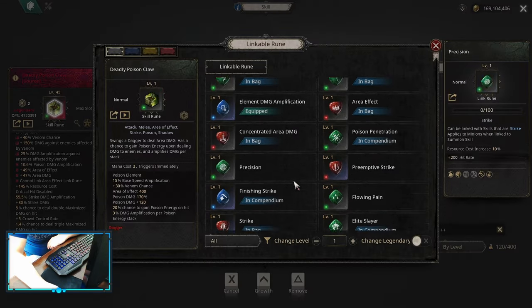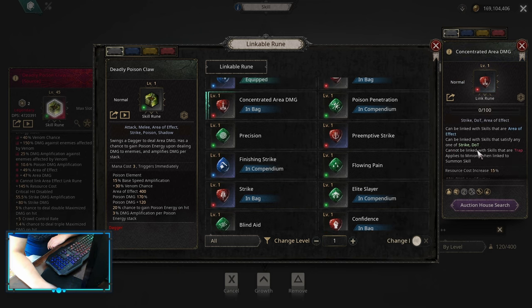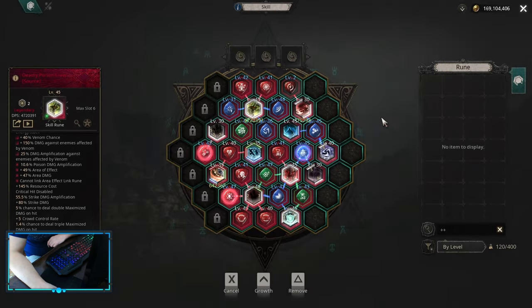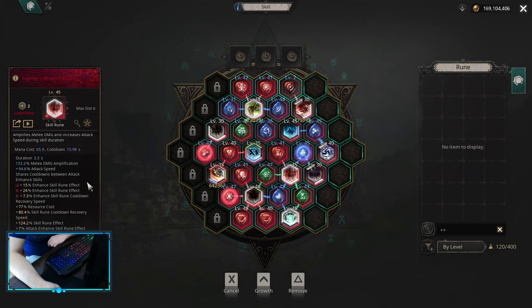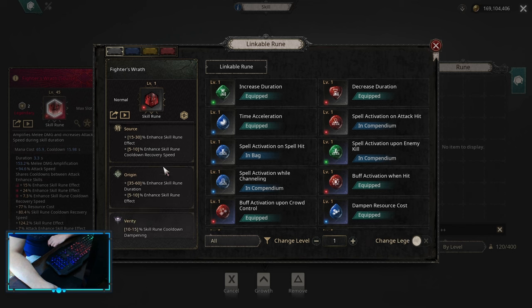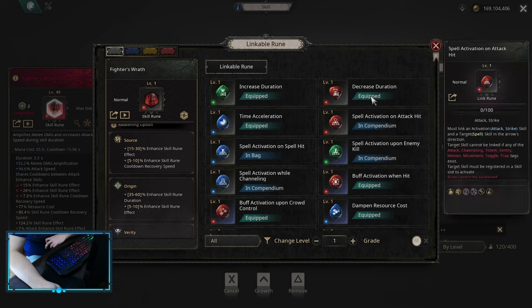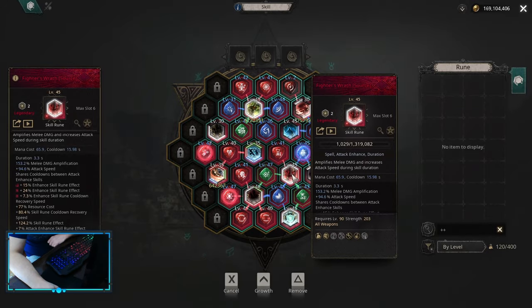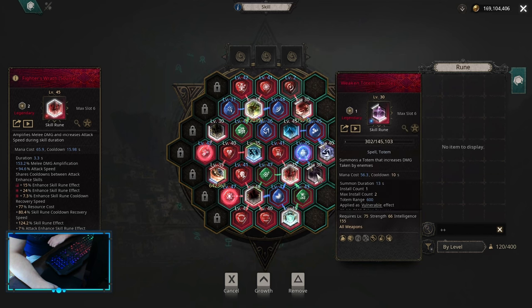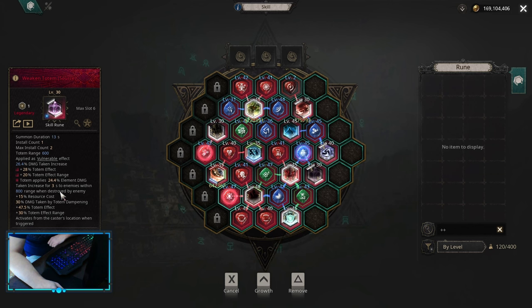Those links can be changed to many others. Elemental Damage Amplification doesn't require any requirements, so I kept it for simplicity. But if you're willing to complete requirements, Melee Damage Amp is a good choice. Whenever you awaken it to Origin, you need to be able to inflict DoT, otherwise you can't use it without the Awakening. After that, you can use Strike if you have over-capped attack speed, or Concentrated Area Damage if you're willing to sacrifice a little area effect. Poison Penetration can also work on higher level maps. For Fighter's Rot, awaken it to Enhance Effect — Source is generally better as it gives more Enhanced Skill Rune Effect, but Origin works if you need Duration. Then I added three more links: Enhance Effect, Decrease Duration — be careful, test your damage, decreasing duration may cost damage — and Totem Activation upon using Enhance Skill, with a weakened Totem awakened into Source for more Elemental Damage when the Totem dies.